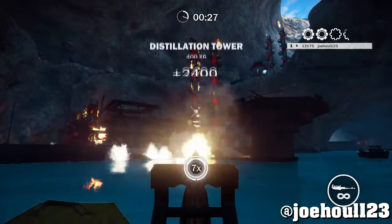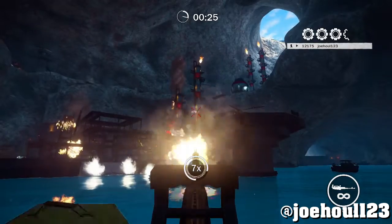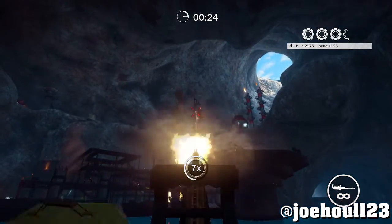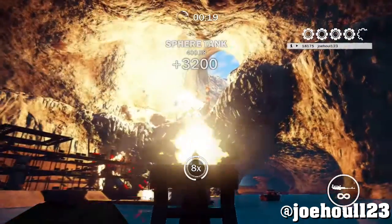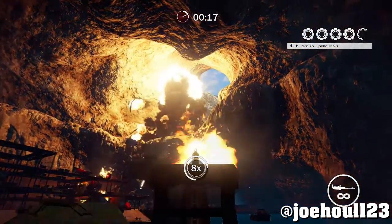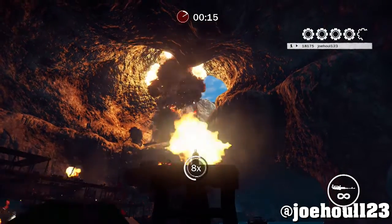I tried a few strategies just using the boats, but these are about the only objects that you can get a good angle at with the boats. Like anything like those transformers sitting on the ground or those propane tanks that are on land — there's just no good angle for it.